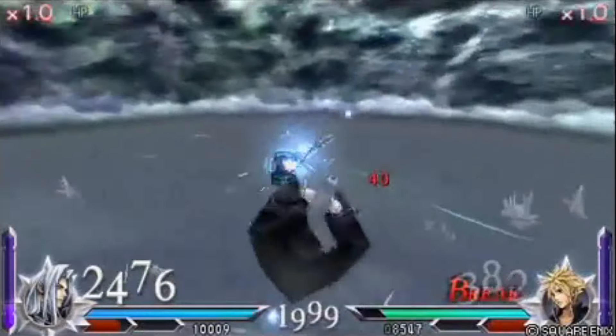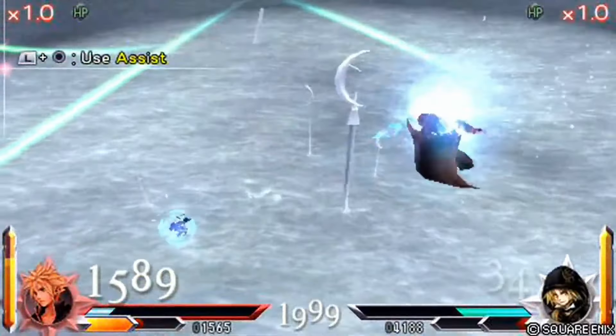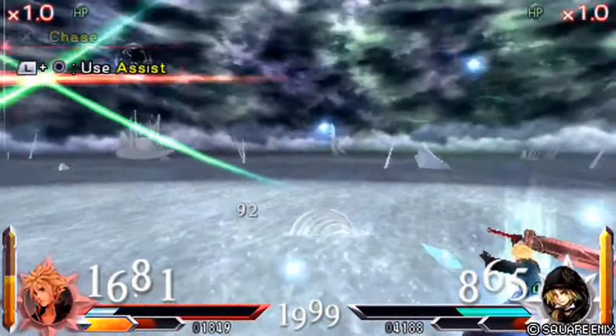That's it for my list. Just a disclaimer that picking Prist or stronger characters doesn't guarantee victory. There are a lot of factors to consider such as equipment, accessories, matchup knowledge, opponent's skill level, and much more. I hope you enjoyed this video. Consider subscribing if you did. Thanks again for watching, and I'll see you in the next one. Take care.